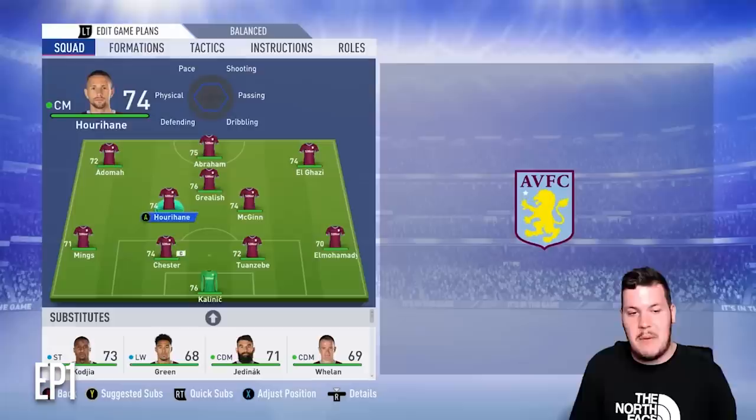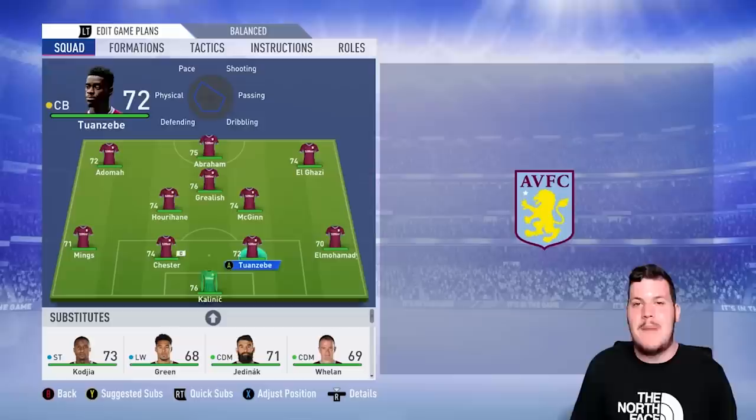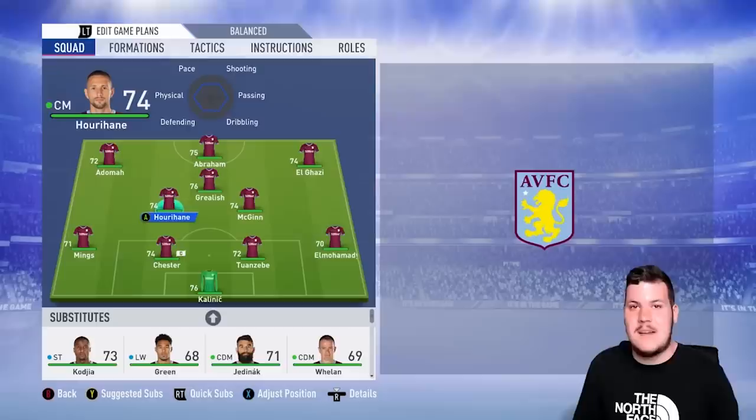This is what our starting line-up looks like — definitely a side I feel we can get promoted with. Promotion has to be the number one goal for this first season. A lot of low-rated players, but we've got Jack Grealish in there. My main areas to improve: I want a new left mid/left winger, potentially a new left back since Tyrone Mings is only here on loan, and if we have money left over, a new centre midfielder.